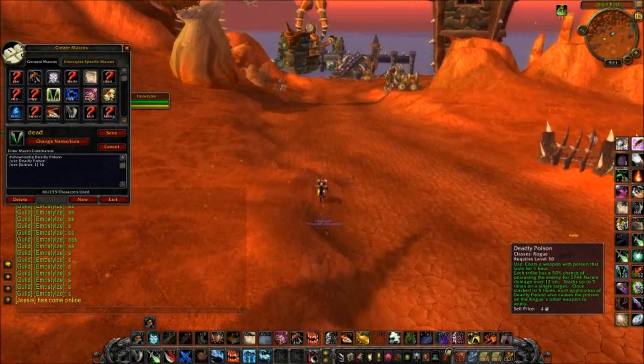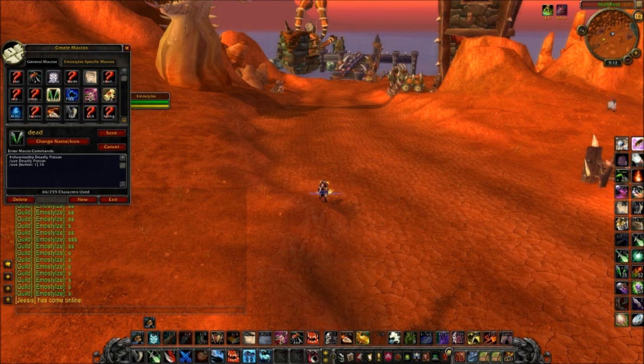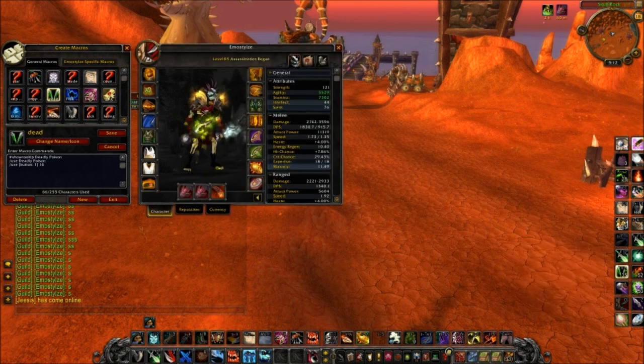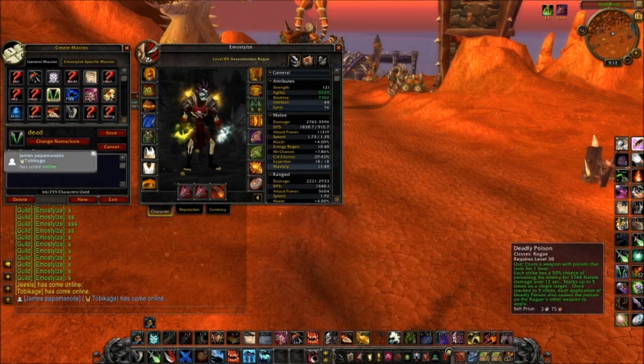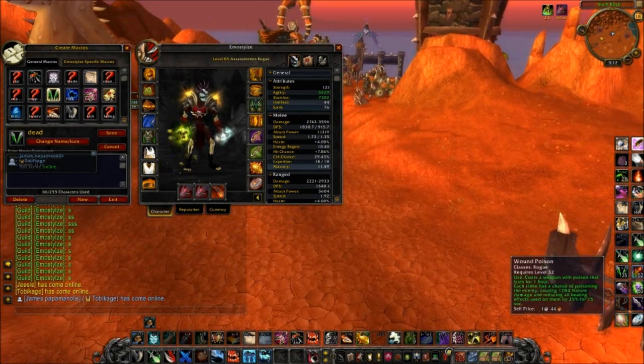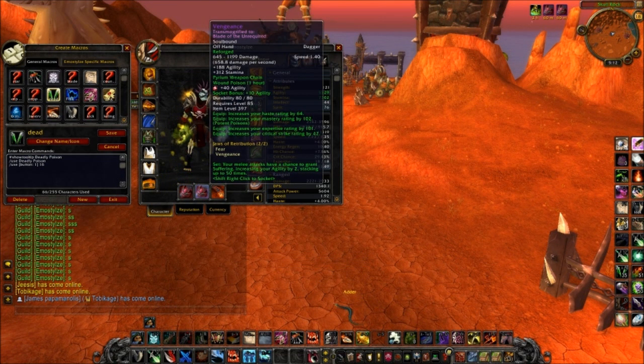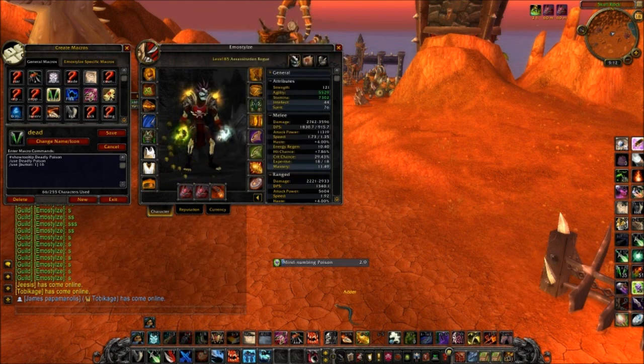What this does is when you click it with your left mouse button, it applies it to your main hand weapon — because it's number sixteen, the sixteenth slot. If you right click it, you can use it freely on anything. But if you left click it, it goes to the weapon you click on. My main hand will be deadly poison, off hand will be wounding, and my thrown will be mind numbing.